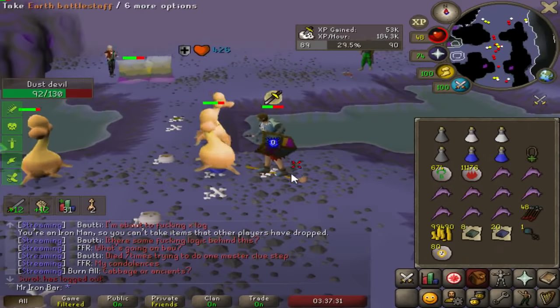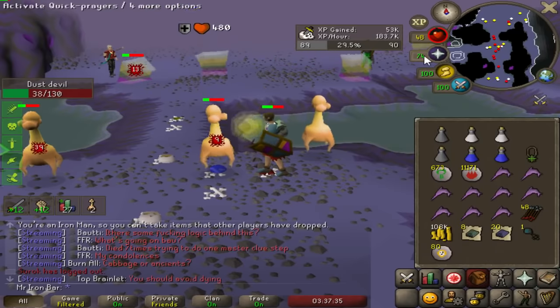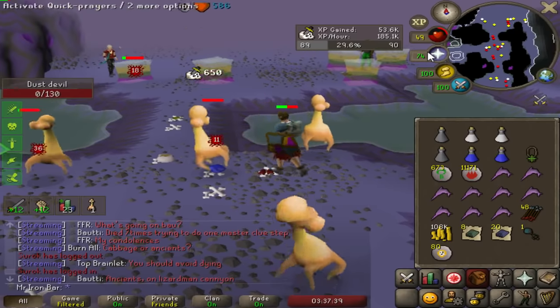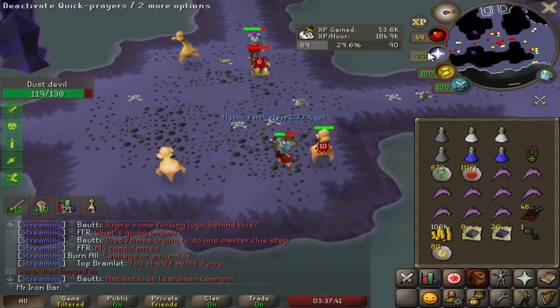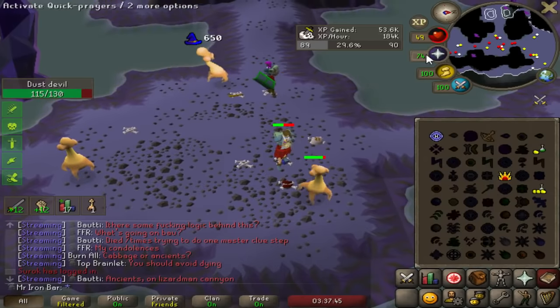Moving on to some dust devils — the XP rate is disgusting. I'm probably gonna switch between dust devils, blood veils, and maybe some abyssal demons. Dust devils and abyssal demons have some really cool RNG drops I could get lucky on, whereas blood veils are just consistent prayer and slayer XP.